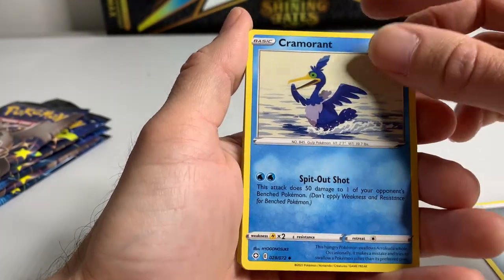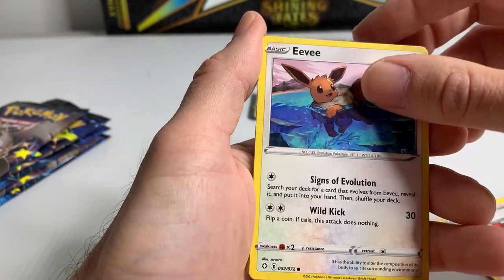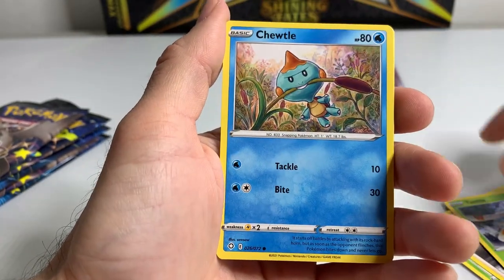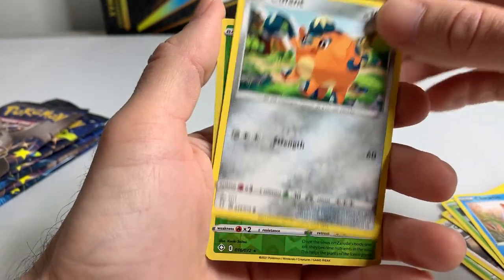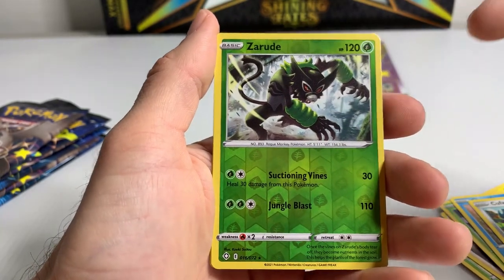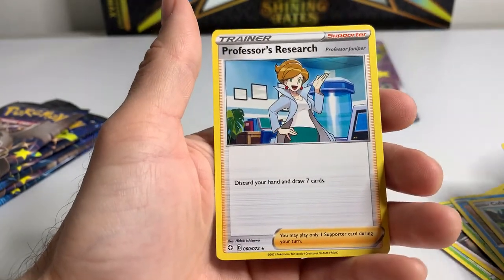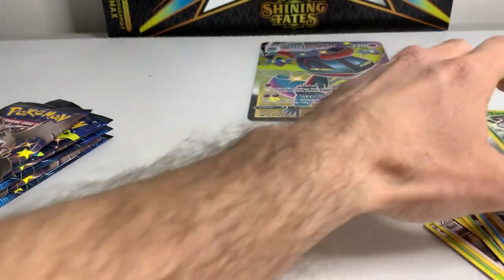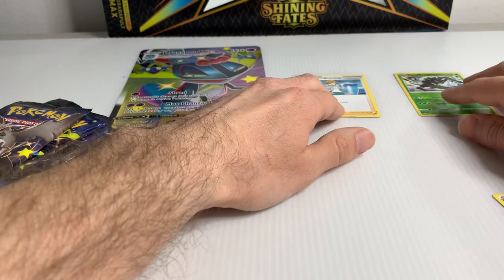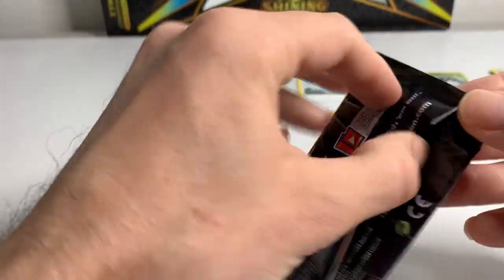All right, first pack. Got Cramorant, some commons and stuff. I wish commons and uncommons actually had value in the Pokemon game, but they don't for the most part. Reverse holo — so this would be the slot where the shiny vault cards would be, and obviously we didn't get any. Professor's Research. Not a good start. I'm going to put rares here, reverse holos, and then junk — even though a lot of reverse holos would be in the junk category as well.